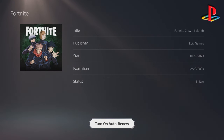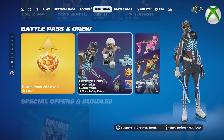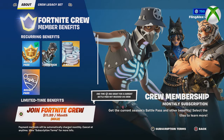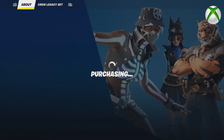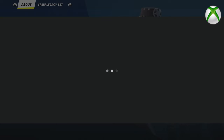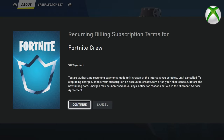You can turn auto renew back on whenever you want — it does say Turn On if you change your mind. If you ever want to get the Fortnite Crew Pack again, you can pay the $11 directly. If you click Continue you will have the Fortnite Crew subscription active again.